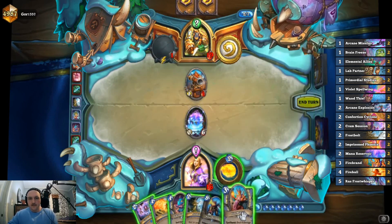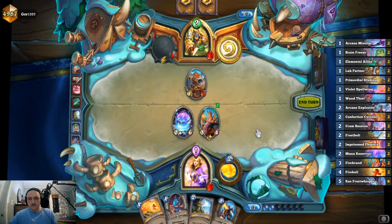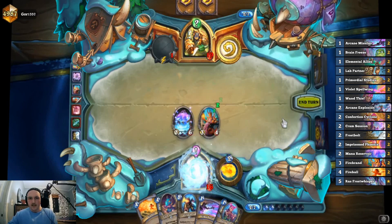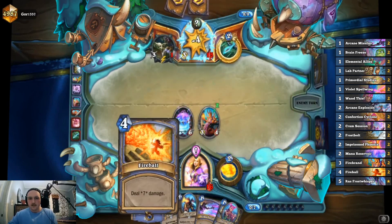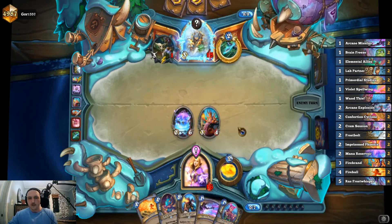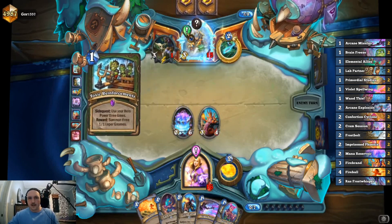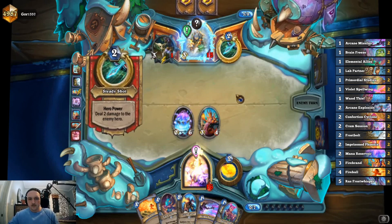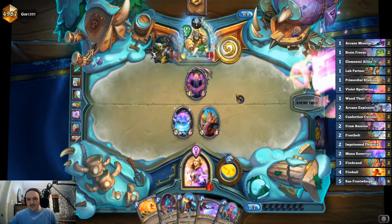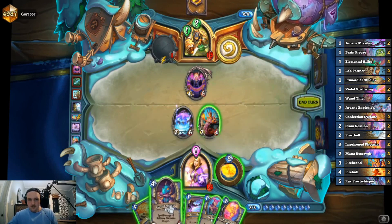I'm gonna play the Firebrand this turn and draw two. Now let's freeze his face again — next turn this will be nine plus six which will be lethal if it can all go face. Actually I can't play all of this next turn. This is Face Hunter, I don't think Highlander Hunter runs that. It's still scary because we need to close this out sooner rather than later — Imprisoned Phoenix is a little slow.